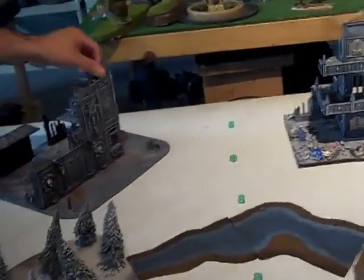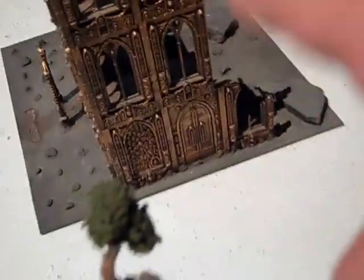We're playing Hammer and Anvil table sides with five objectives. We put an objective dead center, and then we have objectives here, there, objective here, and another objective in the building over there. We're going to play Mysterious Forest, Mysterious River, Mysterious Forest, and Mysterious Objectives.